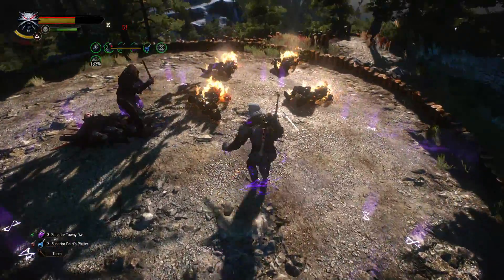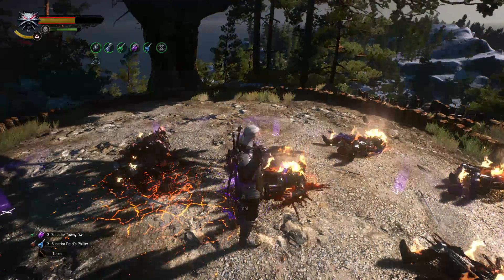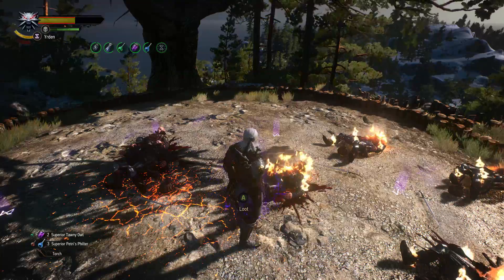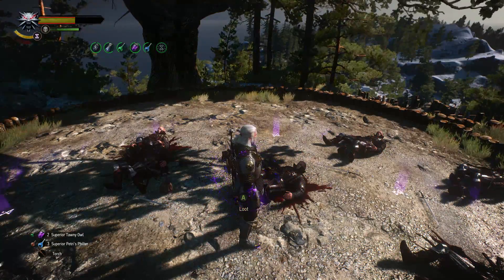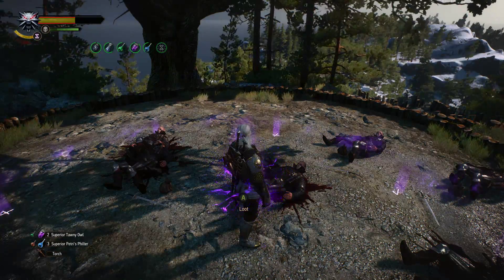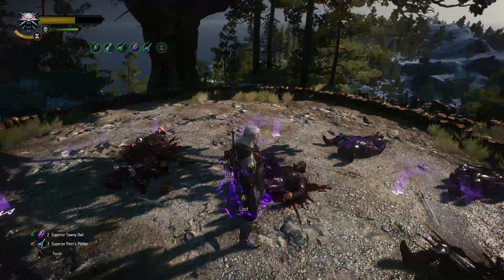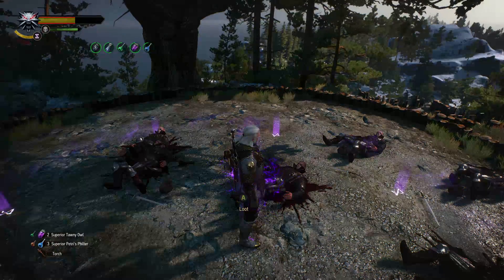So 650 — it did go down a bit because we finished combat and our Yrden sign went away — but 650 is the highest I've seen. It's pretty crazy: when dealing with enemies you can just set them on fire and they'll die almost instantly. If you can somehow get a higher intensity I'd love to see it — put it in the comments below. Thanks for watching guys and we'll see you next time.